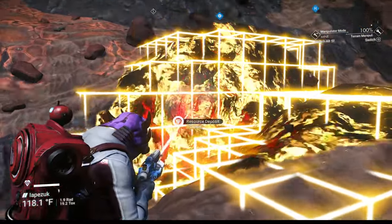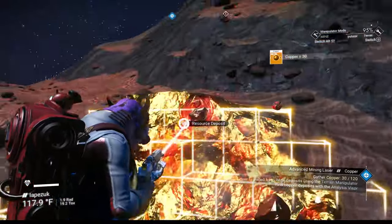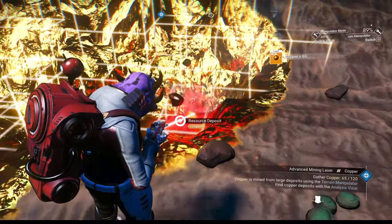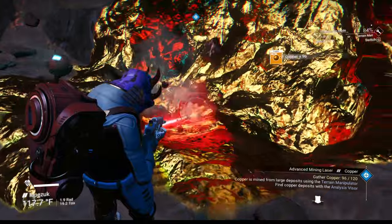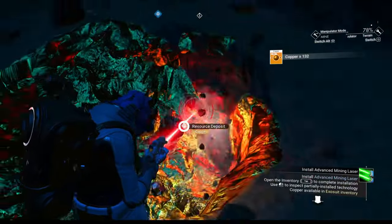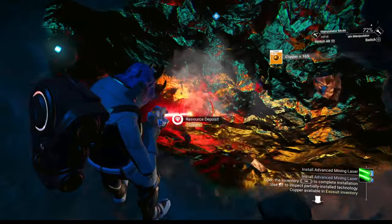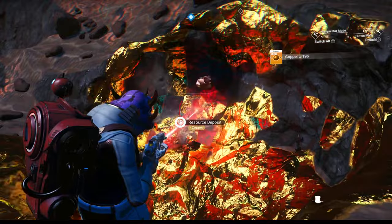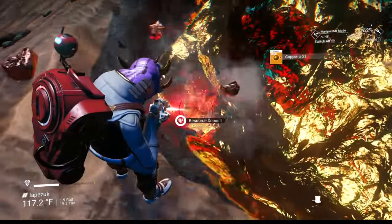Head to the closest copper deposit. Do a quick scan as you go — you'll find out what everything is. That red stuff is cursed dust, which is worth quite a bit. Switch over to the terrain manipulator, put it on the smallest setting, and pick up as much copper as you can. We really need just a few hundred — two to three hundred is good, four hundred is better. We'll get some activated copper later and convert some into chromatic metal, but keep it raw for now.